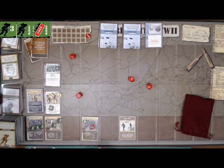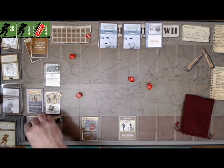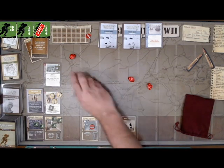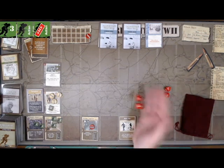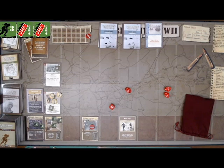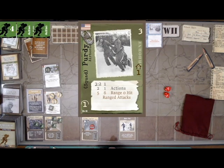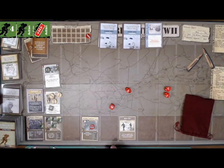Squad soldier Moffat — a good airborne name — will spend an action to move into the Lane. All these soldiers have a move value of 1 except Doriat who has a move of 2. At range zero, Moffat hits on a 6. A 4 gets past the truck's cover and a 9 does a kill on it. Then Purdy, another squad soldier, does the same: he moves in and makes an attack, hitting on 5 or better. Both Moffat and Purdy have 3 wounds, which is great for squad soldiers. That attack hits and does another kill on the truck.